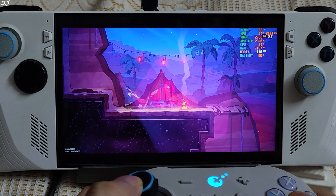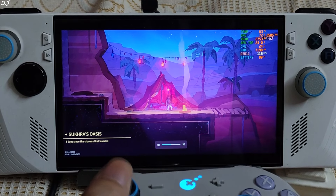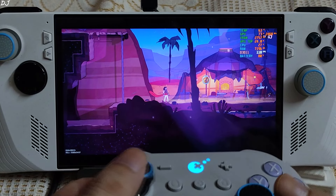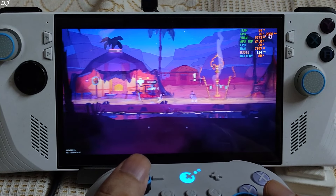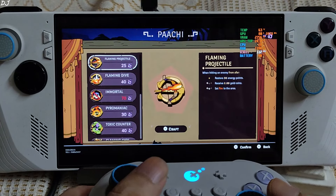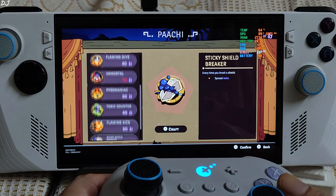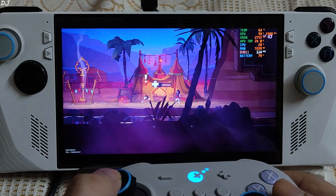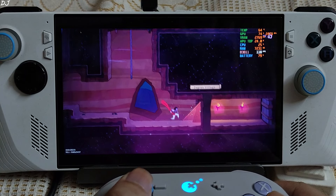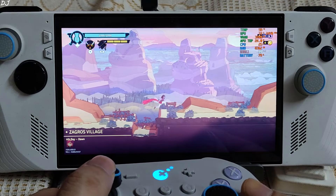Using my GuliKit KK3 Max gamepad connected in 2.4GHz wireless mode. So I am in the safe zone — the Oasis — this is where I respawn upon death. I have purchased a few abilities which we will showcase during the levels. Here we have the contract and Zagros Village.